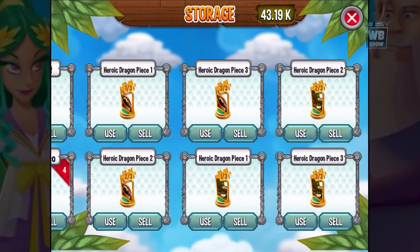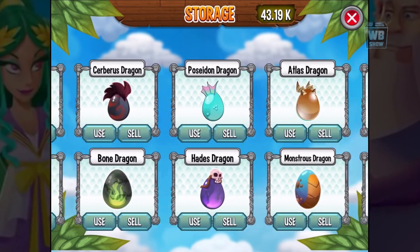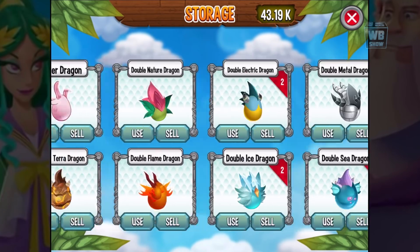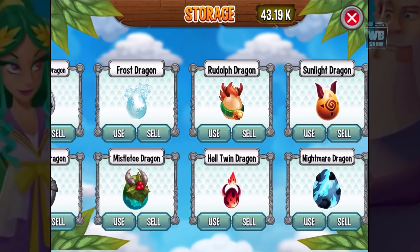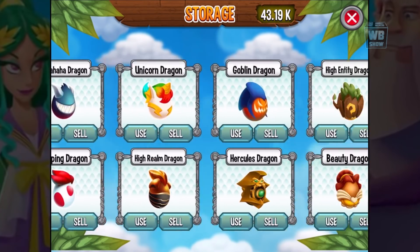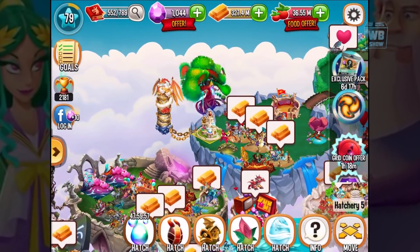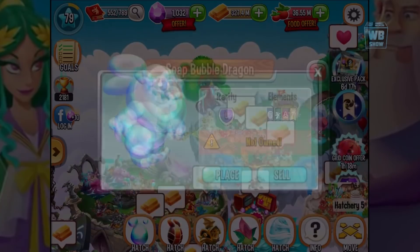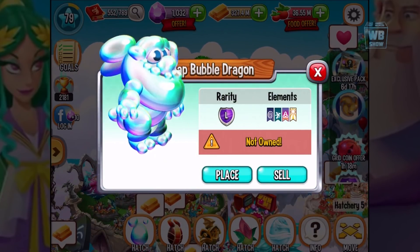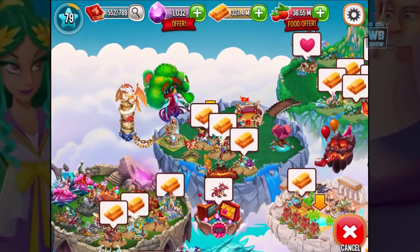We're gonna level up Bing Bong. I'm not even sure what element he is — I think it's a four-element dragon. I got a bit confused about rarity versus elements. Here is the Soap Bubble Dragon, aka the Bing Bong dragon. In baby form, it's a four-element Legendary type — Legend, Water, Pure, and Light.